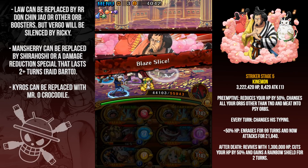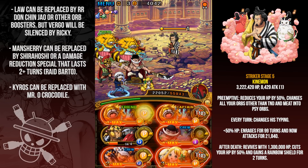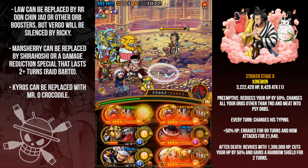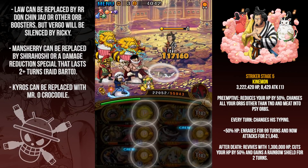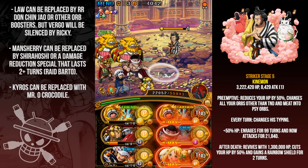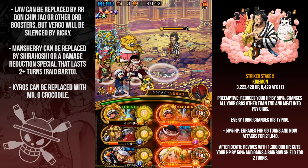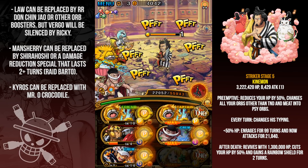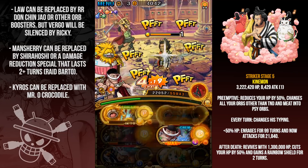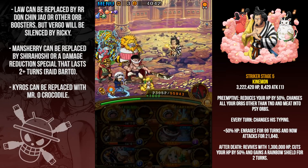On to Kinemon himself — he has 3 million HP, taxes every turn for 8,000 damage, yadda yadda. He will change all your orbs into orbs that aren't TND or meat. I got two TND orbs, I was so mad! Luckily this team is pretty strong. I used the Law special for a 2.25x orb boost and Neko special to make Whitebeard and Kairos have matching orbs, and this is enough damage to do three million with pretty much one special.